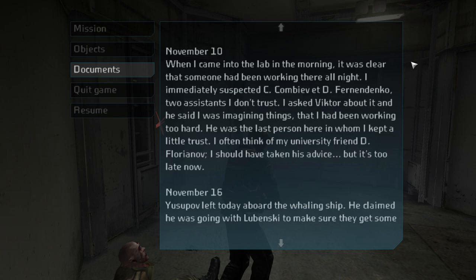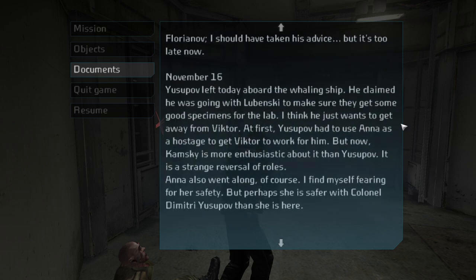November 10th: when I came into the lab, it was clear someone had been working there all night. I immediately suspected C. Kambiev and D. Fernendenko, two assistants I don't trust. I asked Victor about it and he said I was imagining things, that I had been working too hard. November 16th: Yusupov left today aboard the whaling ship, claiming he was going with Lubensky to get specimens for the lab. I think he just wants to get away from Victor. At first, Yusupov had to use Anna as a hostage to get Victor to work for him, but now Kamsky is more enthusiastic about it than Yusupov. Anna also went along. I find myself fearing for her safety, but perhaps she is safer with Colonel Dmitry Yusupov than she is here.